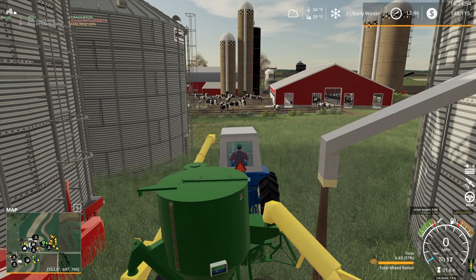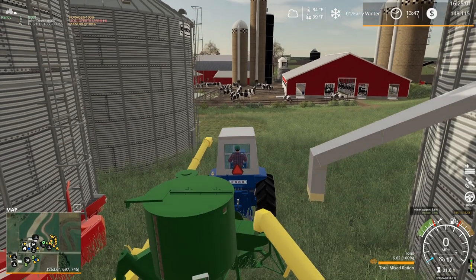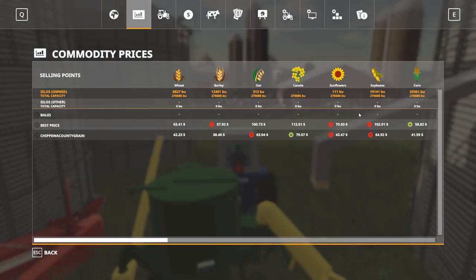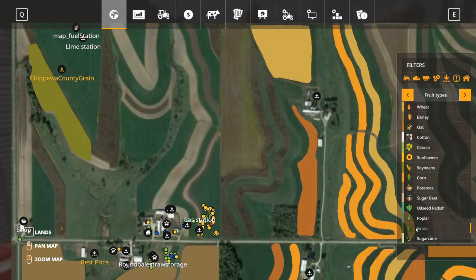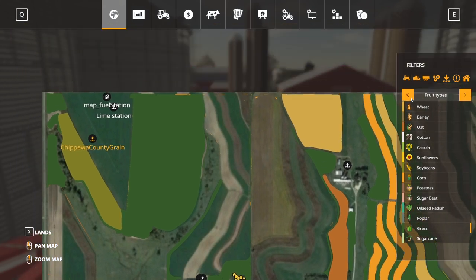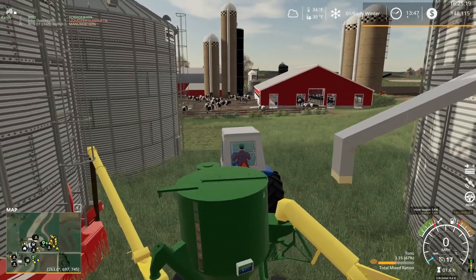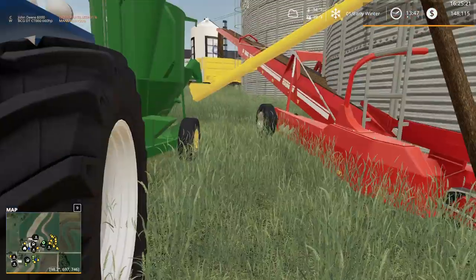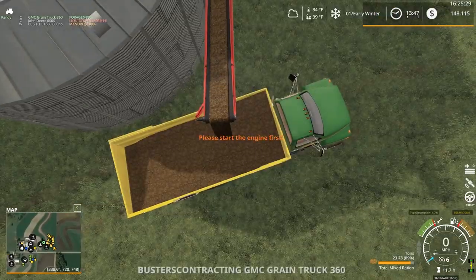Maybe we should plant some more barley — actually, can we plant barley? No, we cannot. So we are done planting for the year. Out of curiosity, did our hay field ever do anything? Nope — one cutting of hay this entire year. One lousy cutting. Something's got to be wrong — either the map or the seasons mod. Pick your poison.